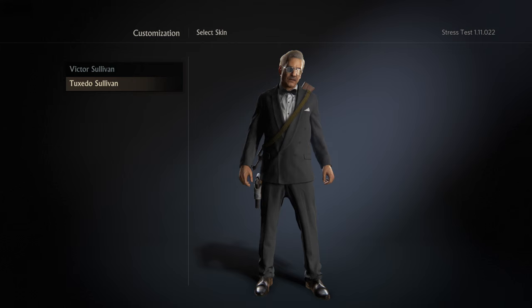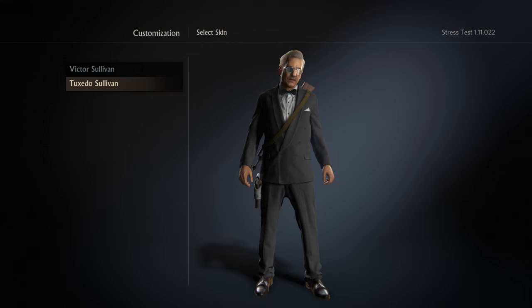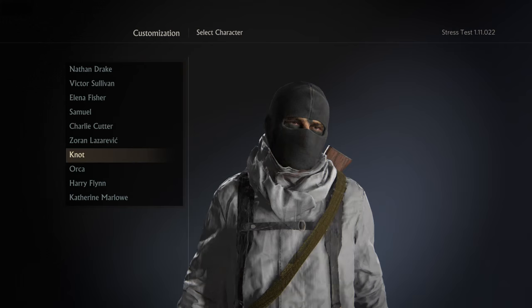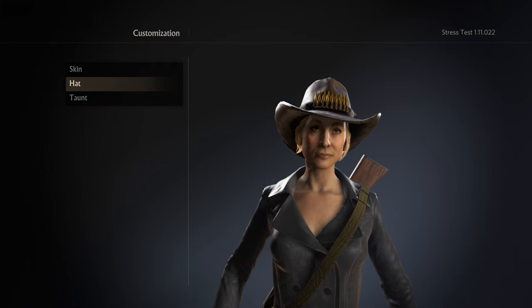When I went to the customization, I noticed that I had everything unlocked, including the secondary outfits and the hats. I know several people — hundreds of thousands of people — have a lot of stuff already unlocked, but I currently have everything unlocked. I went through and just put on the one I thought I liked the best.